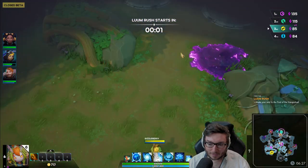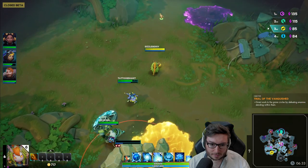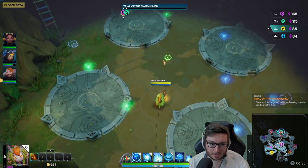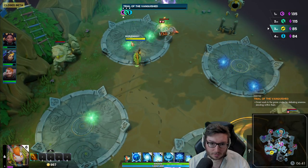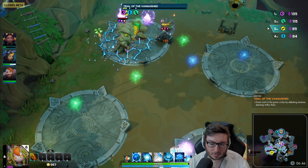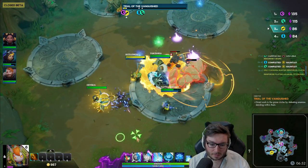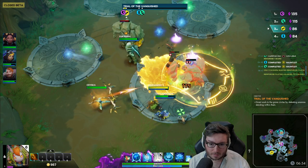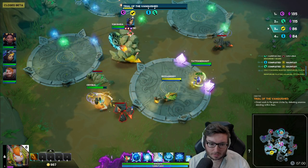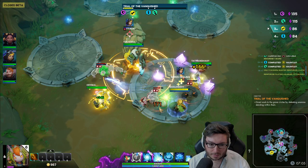We're getting there but we still need to make it to this event, which we're going to be late on. The event is Trial of the Vanquish, so we need to kill monsters on top of the circles. You can see the AoE that the golem just did because I confused it - it dealt damage to the other mobs, so that's another way Beko can do damage.